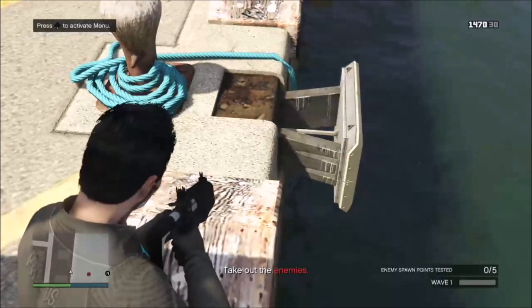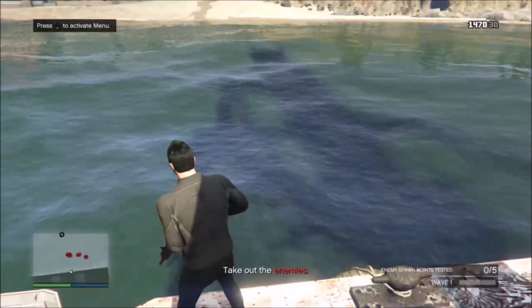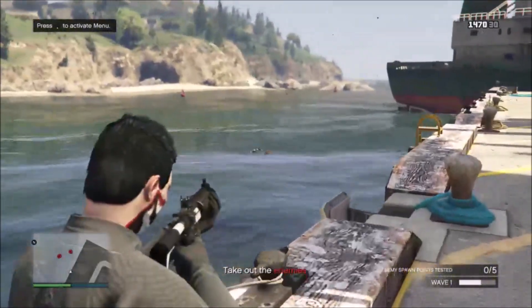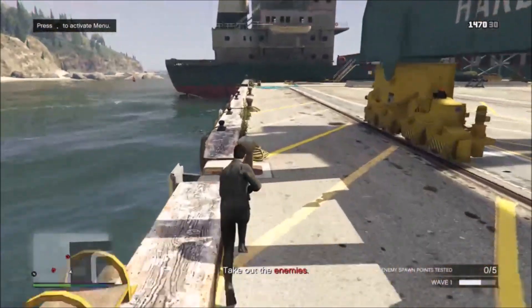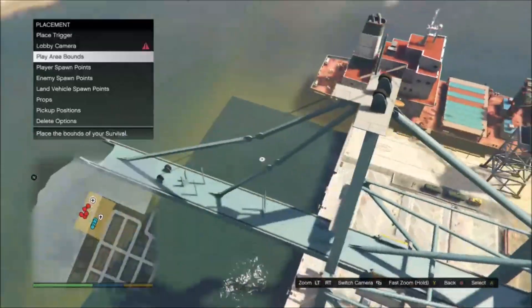Let me go ahead and test and show you what I mean by how the spawns work. They may actually try to come and swim up the ladders, but I'll show you how to fix that in a minute. As you see they're spawning and dying pretty quickly, but as I just said some come up to the ladder and try to climb up.